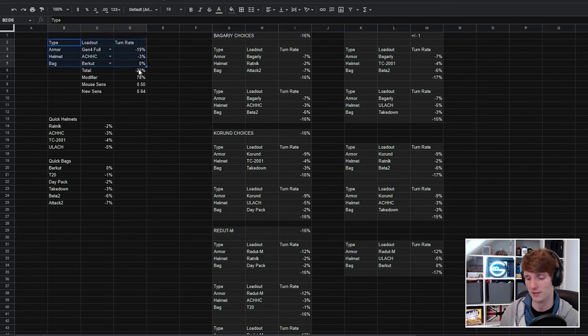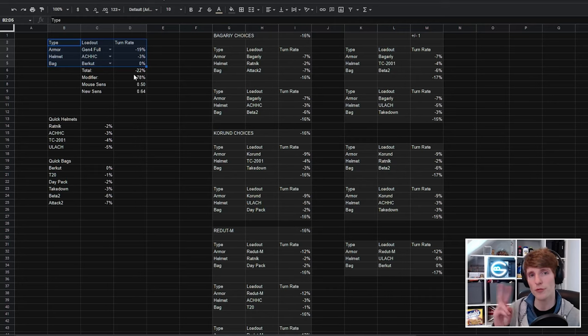Obviously changing this every single time you change anything in your loadout is a bit of a pain. So I've come up with two different sensitivity profiles. I've only done this recently but I really think it's going to help with muscle memory — that's why I wanted to make this video, and especially now that bags are included, because we have more levers to pull to get the same sensitivity across different kits.